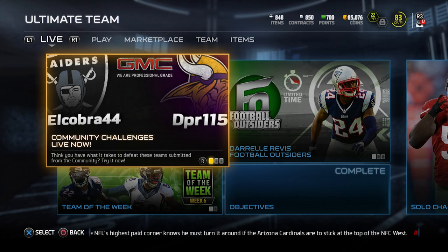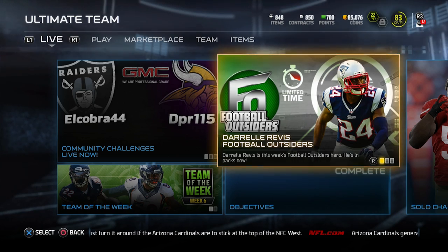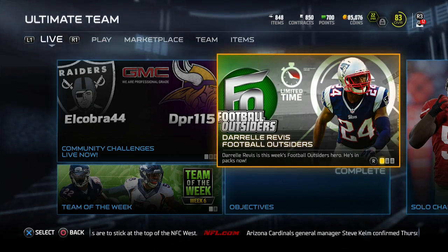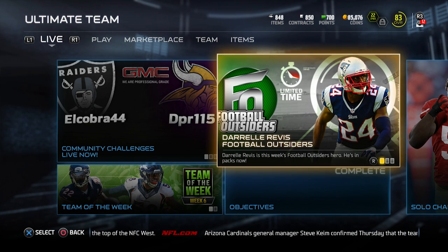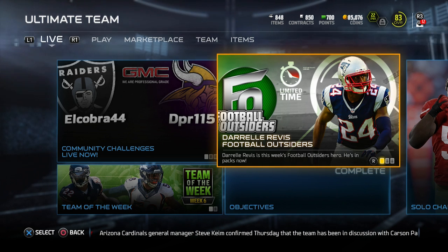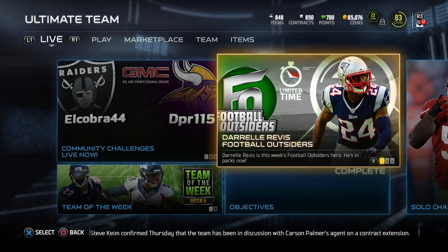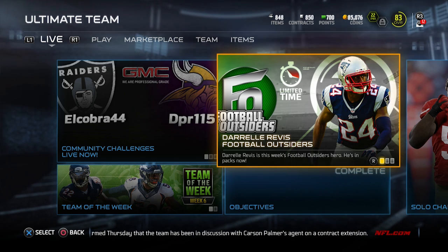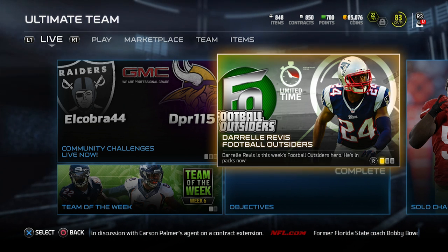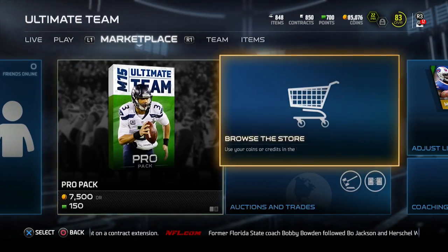As you guys can see here on the right hand side of your screen, it is a Football Outsiders 24 hours only on this Darrell Rivas card. So if you guys are interested in pulling this thing, definitely hop on to Madden 15 Ultimate Team this afternoon and pull some packs because this card is ridiculous. This is one of the best cornerbacks in this game — if you guys are interested in having a cornerback that is amazing in man coverage, this is your guy. Absolutely.